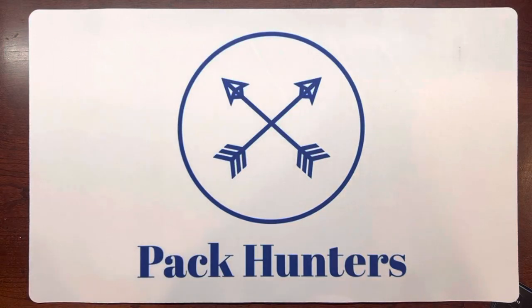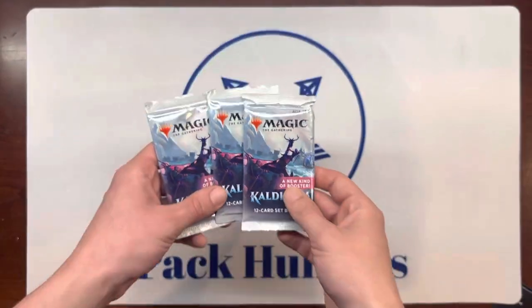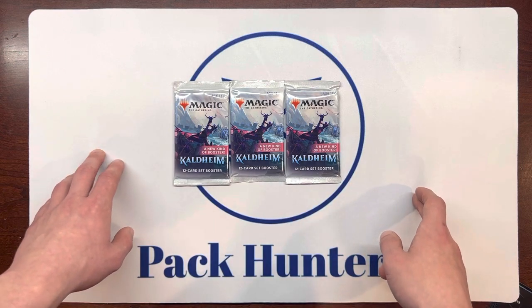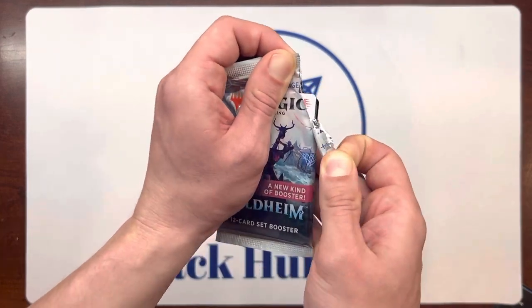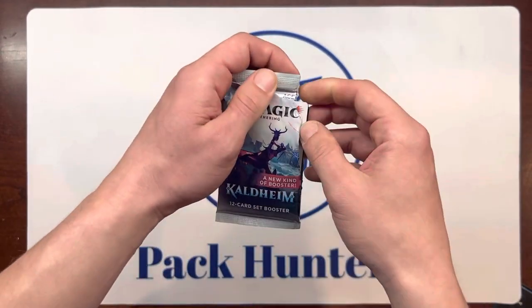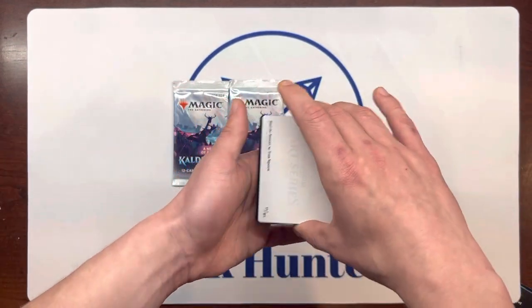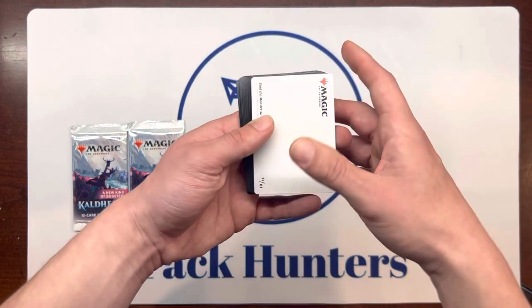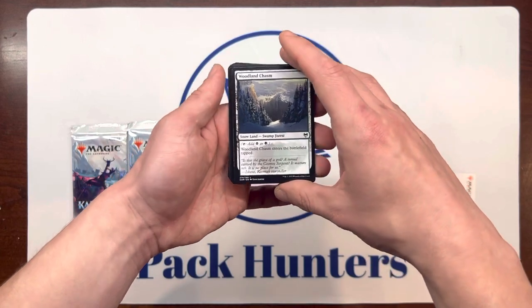Hey guys, welcome back to Pack Hunter's MTG. James here today, and we have a new kind of booster — Kaldheim. We're going to be busting open 3. Would really love a Vorinclex. That's I think the highest value card, but it's also to me the most kind of BS card in the set, which is why I would love to have it and play it against my friend Mike, because it is fun to play BS cards against him — unless he's doing it to me, in which case that's against the rules.